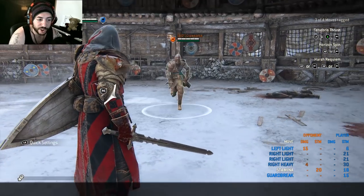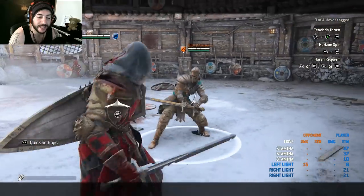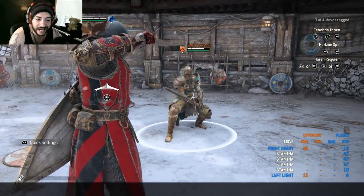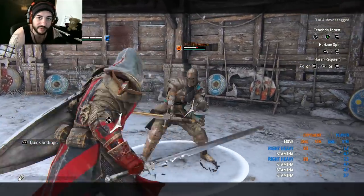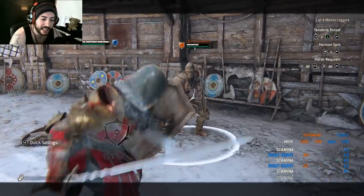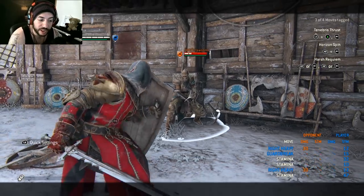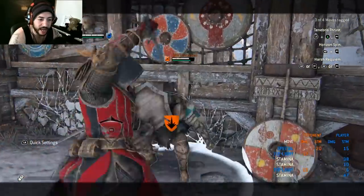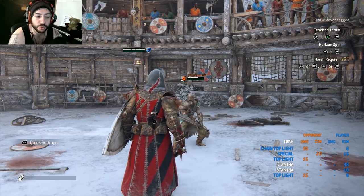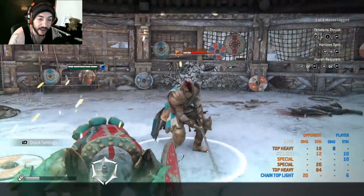For combos: from Bulwark Stance throw out the heavy, feint it into a guard break, then go for a free heavy attack — this is a good way to exit the stance and catches people trying to guard break you. Alternatively, from Bulwark Stance heavy feint, go for a light-bash-light combo instead. None of these are guaranteed but they're effective mind games when used unpredictably.